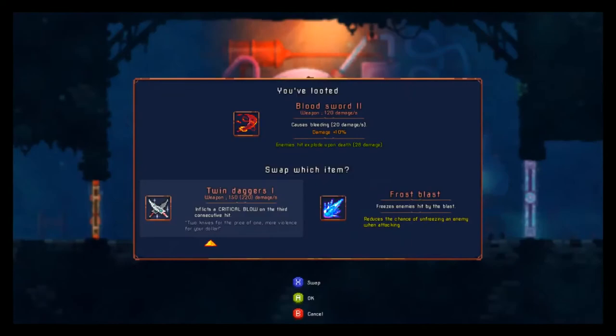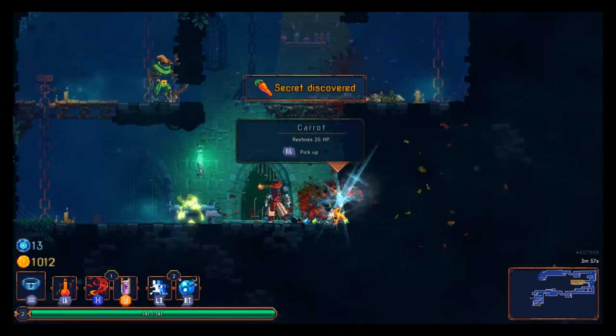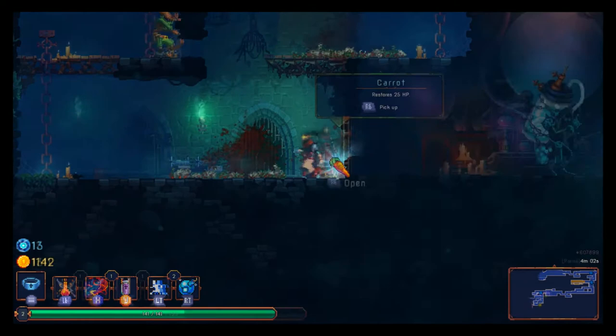In typical Dark Souls fashion, each weapon is different — whether they have really short range but a lot of hits, like the twin knives, or longer range but less hits, like the blood sword. Weapons can also have abilities outside of their main passive one. For example, there's a sword that will always cause enemies to bleed if hit, but it could have other abilities with that, such as increasing your strength, increasing your health, or doing 100% more damage to burning enemies.